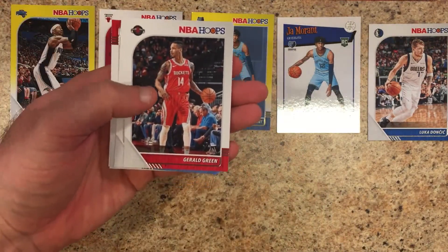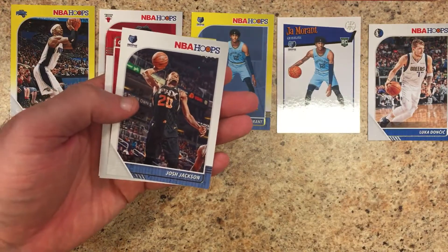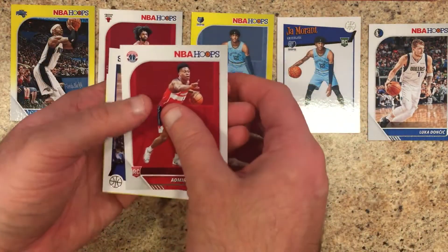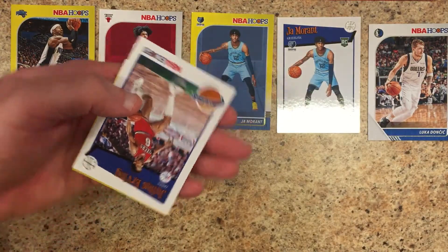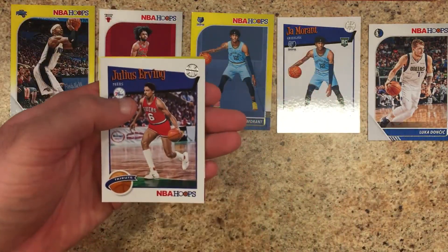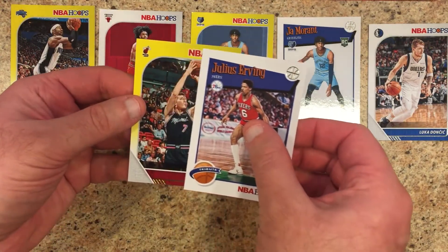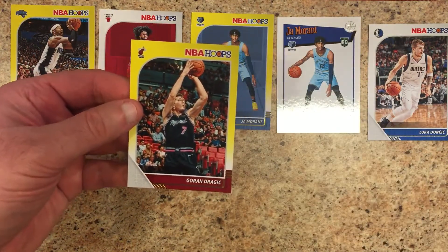Alright. Gerald Green, Josh Jackson, Admiral Schofield rookie — ooh, I like the tribute there, Dr. J — and the last yellow parallel of the day: Goran Dragic.